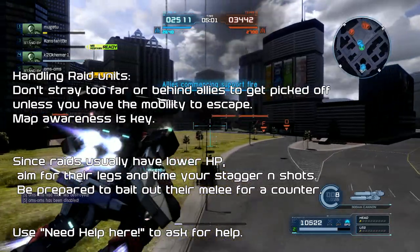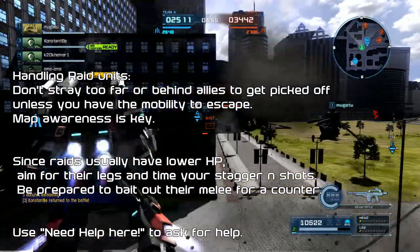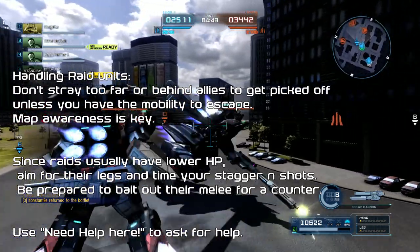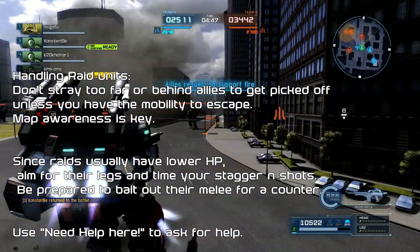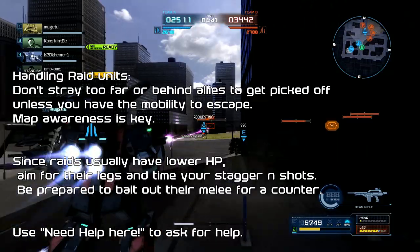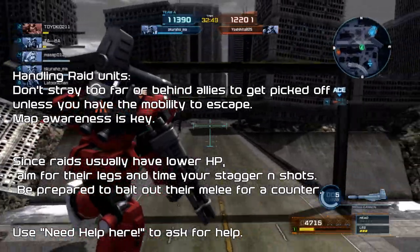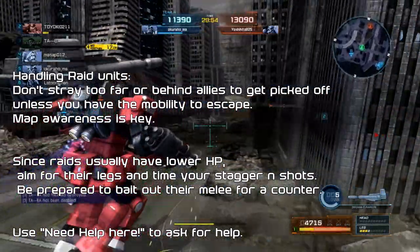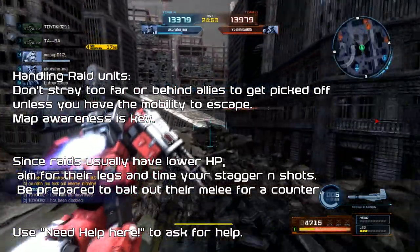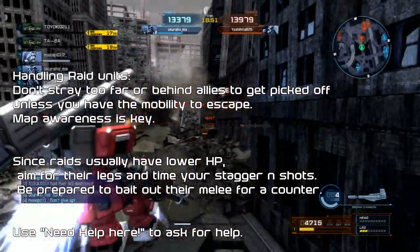Going back to raids: be mindful of raid suits and their ability to close the gap. Don't stray too far behind allies to get picked off unless you have the mobility to escape. Some units like Full Armor find it extremely hard to pull out of a fight, but you can fight your way out since raids usually have lower HP — you may be able to stun one down enough for allies to help or even take it out yourself. Go for stuns or target the legs. Use the 'Need Help Here' chat command to signal your allies.